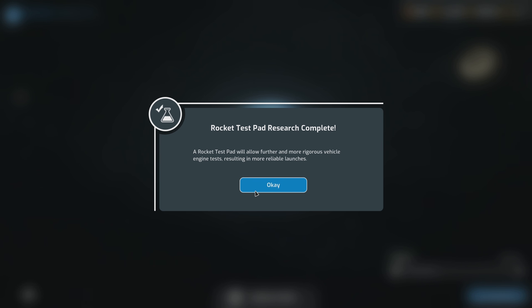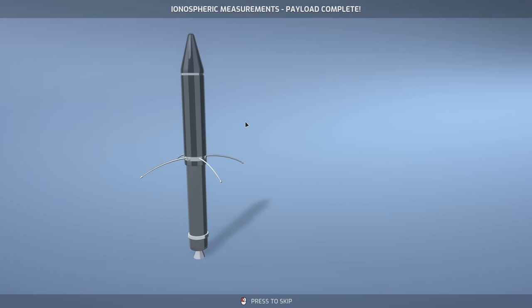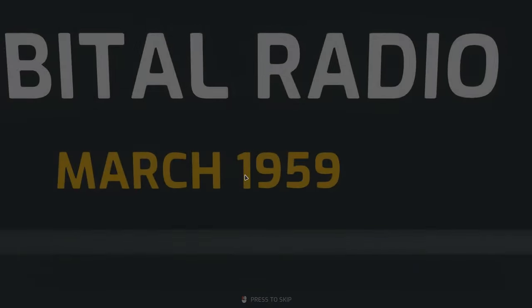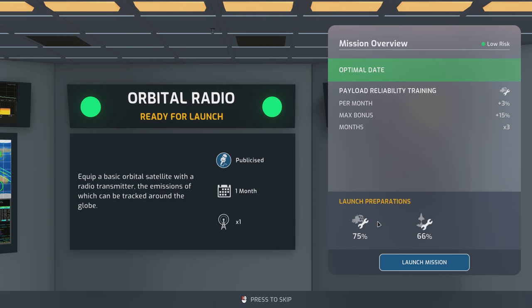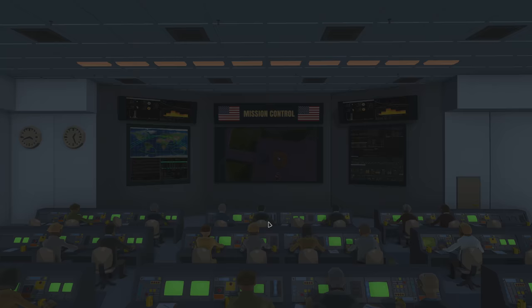Rocket test pad research complete — it allows further and more rigorous vehicle engine tests. I'm okay with working with Japan if it means Russia doesn't get anything. Animal in space research is also complete: a small capsule can carry animals into space to study effects of spaceflight on living organisms — though apparently animals don't necessarily need to be brought back to Earth. Now we focus on the orbital radio launch: 75% reliability thanks to three months of payload reliability training.